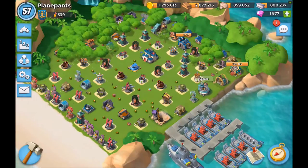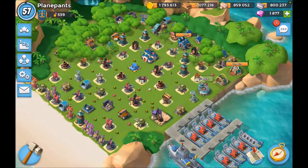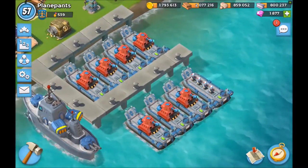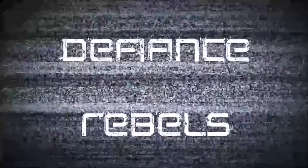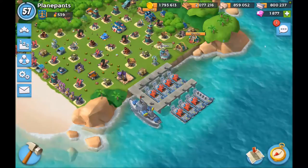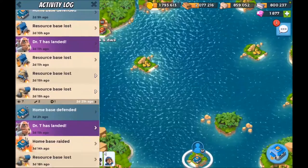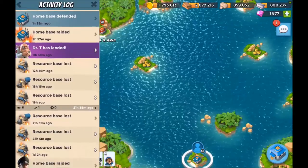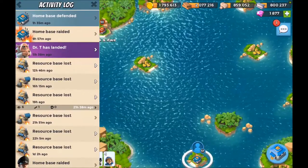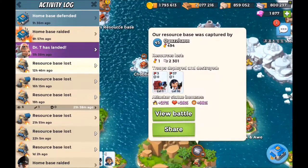Guys, welcome to Boom Beach Defiance Rebels, this is Plain Pants. Today I've got my scorchers loaded up and I'm going to clear my map — I'm going to rid these suckers of their resource bases. My resource bases are just getting turned over non-stop, even the really small ones, so I can't think of a better way to clear my map than to take back some of these resource bases.